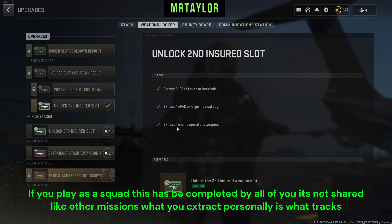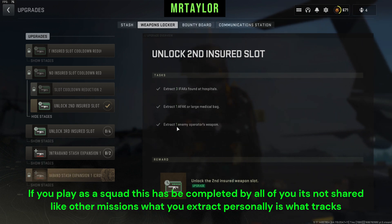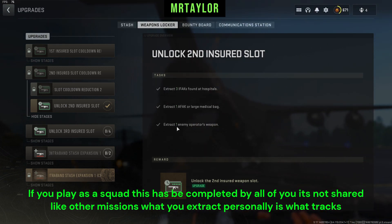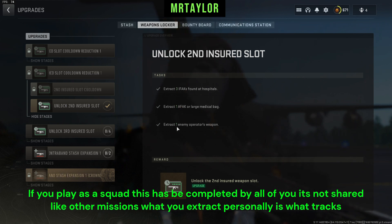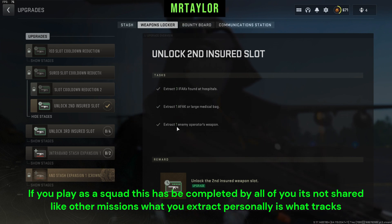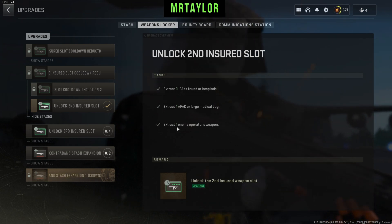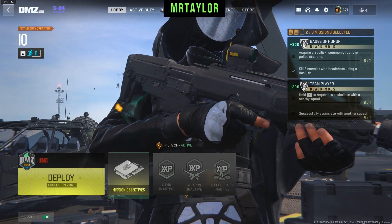Basically all you have to do is load into Vondel. In most of the buildings there are bathrooms, and in there there are medicine cabinets — that's basically where we found all the IFAKs and AFAKs and stuff like that. Then obviously the last one is self-explanatory: you have to kill a player, take their weapon, and extract.